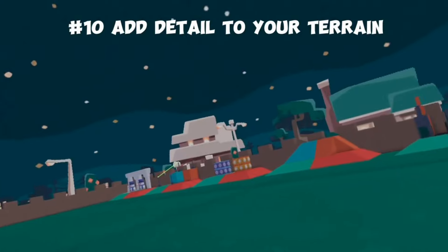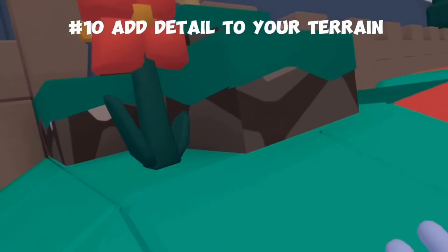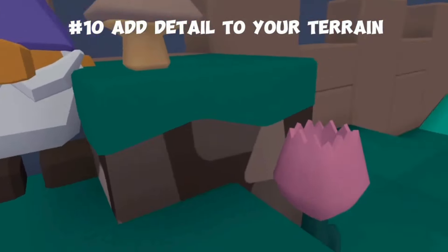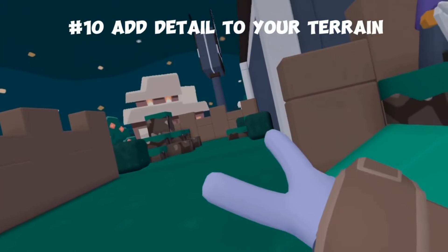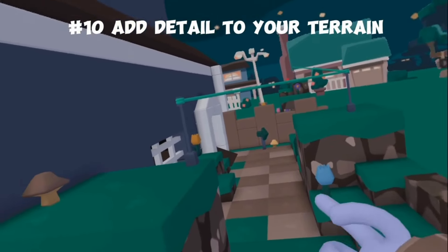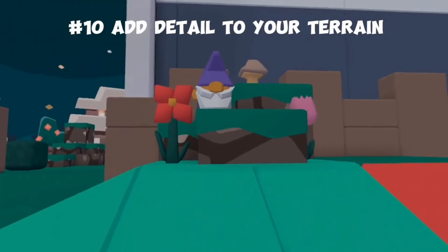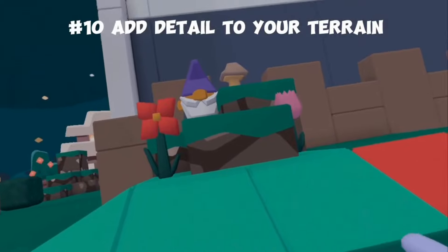Finally, we have boring terrain. Unless you're trying to build sets in the back, you should not use the boring flat terrain. Look at this — this is so much better. All I did was add some bigger grass blocks, a few flowers and mushrooms, and even a little gnome. I've integrated natural decorations throughout, including bushes, a zipline, and a nice little arrow guiding you down a dirt path. Adding simple nature decorations makes your map look so much better.